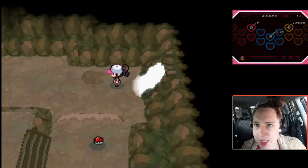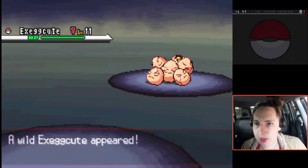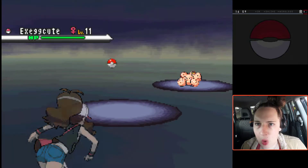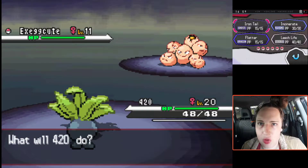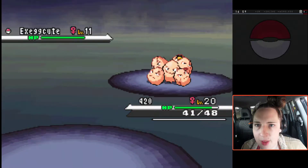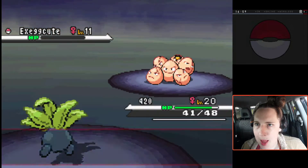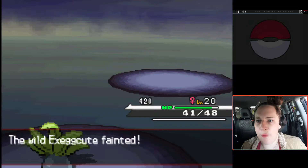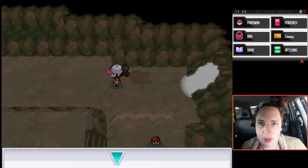There's an item we definitely haven't explored properly in here. And there's an Exeggcute - this is where we came and caught our Exeggcute. Oddish, you can handle one Exeggcute, right? Iron Tail! Oh, it used Razor Shell - it's faster than me, even though it's significantly lower level. One hit kill! Exeggcute fainted. You're going to do great, 420.